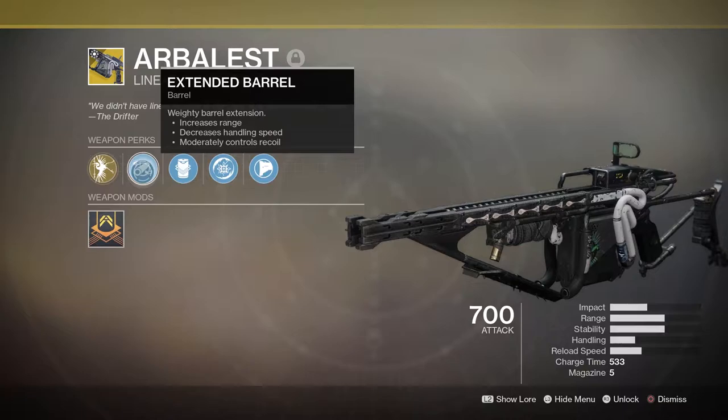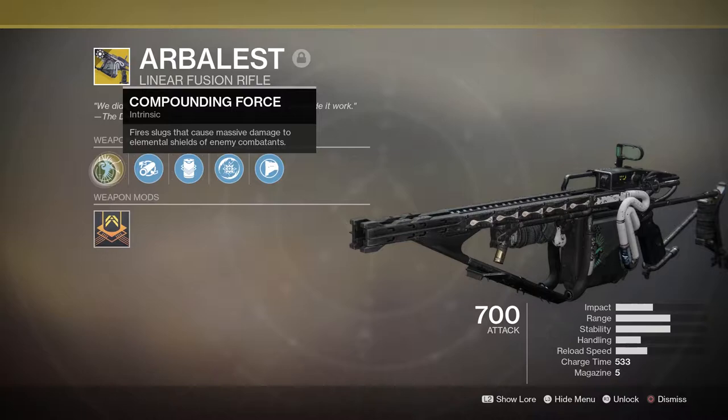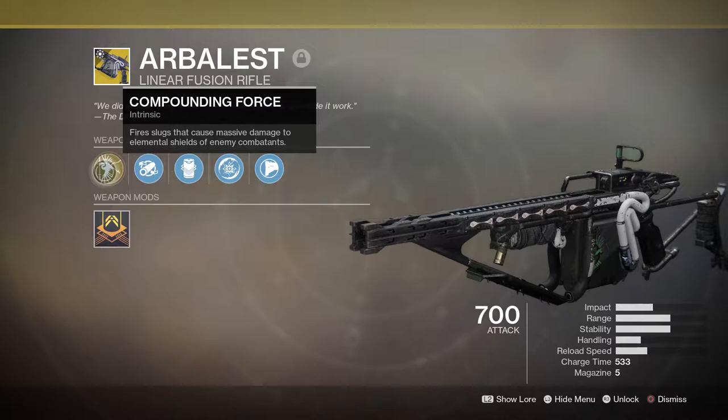I know what you're thinking - it's kinetic, it's not gonna do much to shields. Well, Jimmy in comments, it has Compounding Force: fire slugs that cause massive damage to elemental shields of enemy combatants. I feel like this would be a cool perk to have on Izanagi's Burden because when you run into a shield you're like 'I'm gonna kill it' and then - never mind, I'm gonna tickle him.